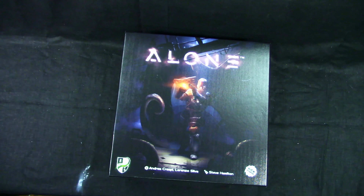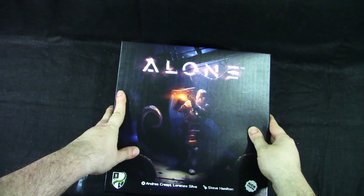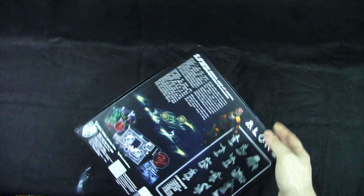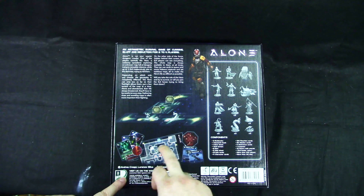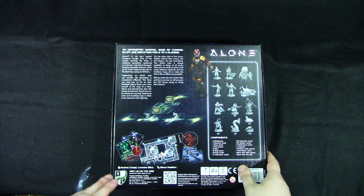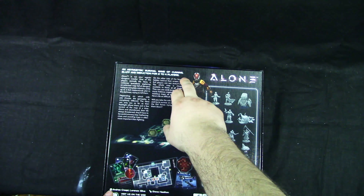Welcome to Grumpy Guy Gaming — this is an unboxing of Alone. This looks like a nice game, so let's see what we get inside. Nicely packed. We get some markers and models. It's an asymmetric survival game of cunning, bluff and deduction for two to four players.